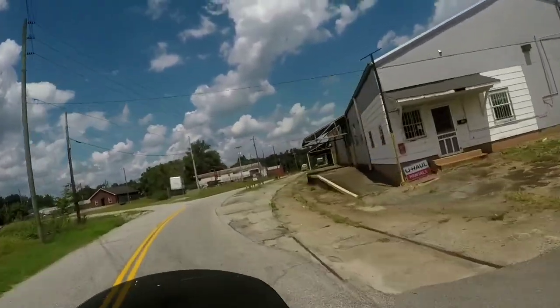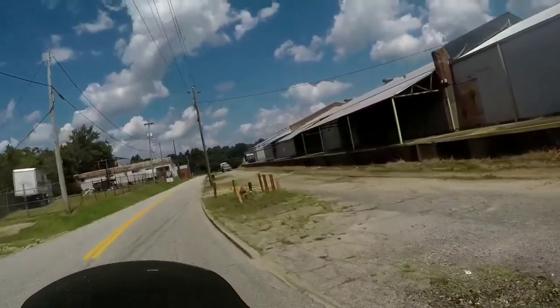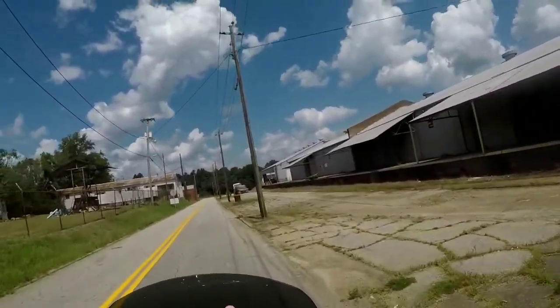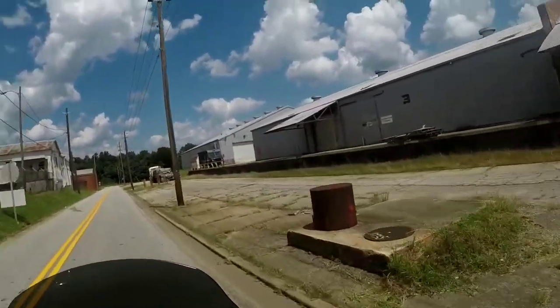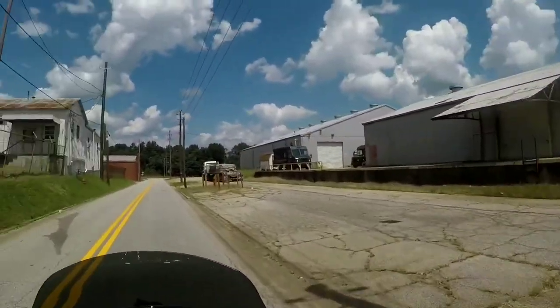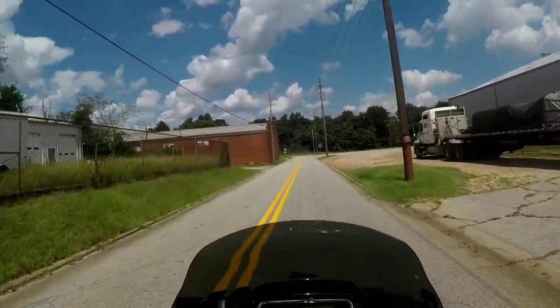Right here is where Jesus jumps out of the truck and tucks and rolls. They come by here, you see these things right here, and he jumps out of the truck. Carl says 'You jump out, show me how it's done' — Jesus jumps out right here and the truck goes on down the road.